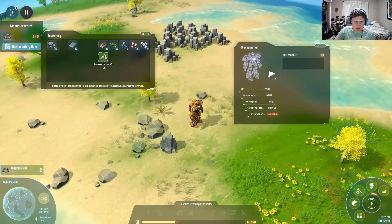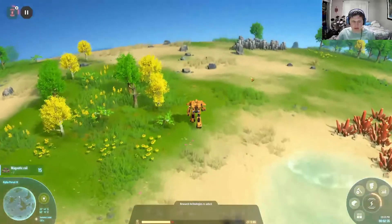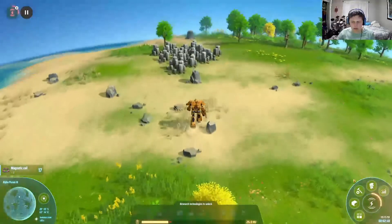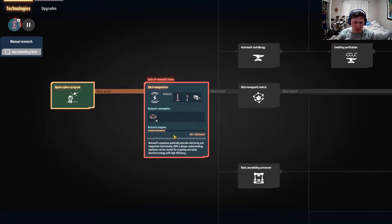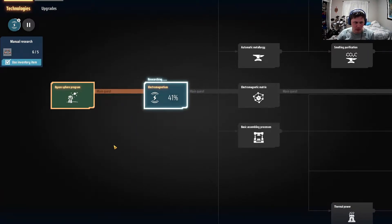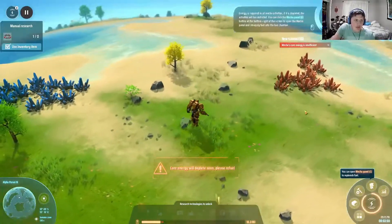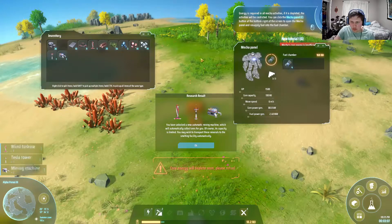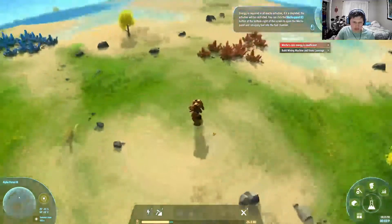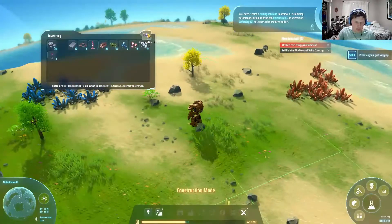Actually I've got this for now, but I'll wait until it tells me to do it. Energy is required in all mecha activities — if it is depleted, open the mecha panel button at the bottom right of the screen and resupply fuel into the fuel chamber. To achieve ore collecting automation, pick it up from the inventory or select it on the gathering construction menu to build a mining machine.